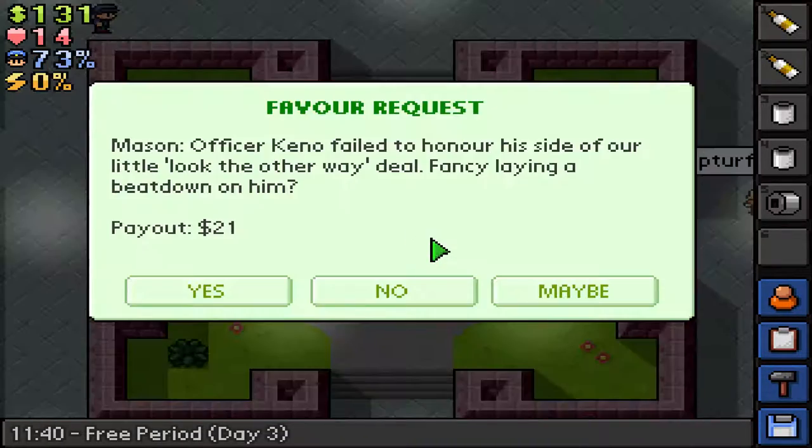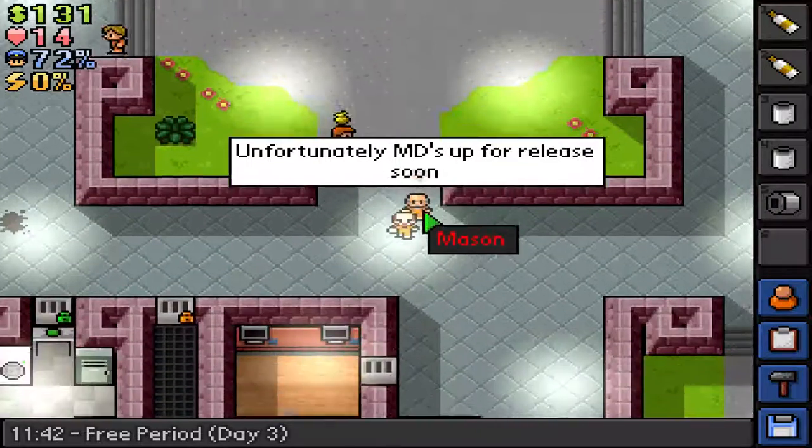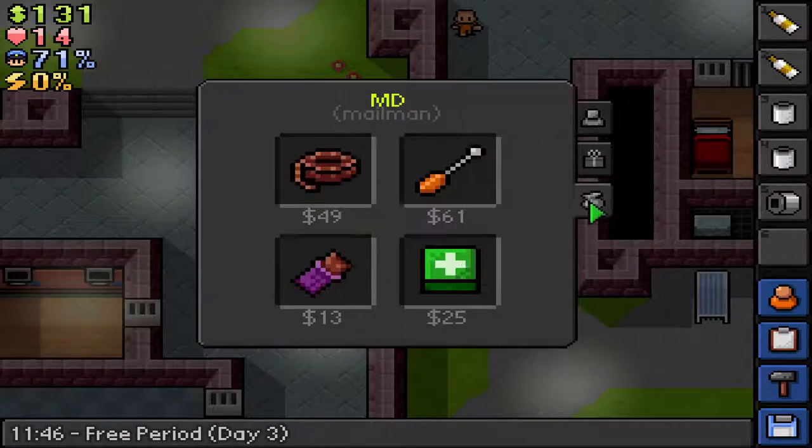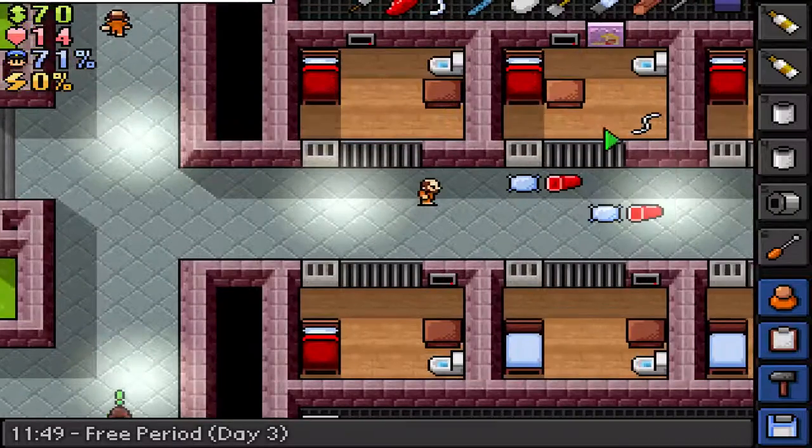No, so now he's gonna hate me even more. Mostly people you beat up a lot will hate you more. And the better people like you, the cheaper your prices will be. I'll buy a screwdriver — a screwdriver is a very good shanking weapon.